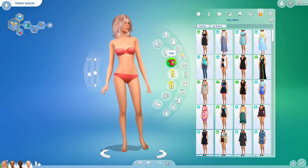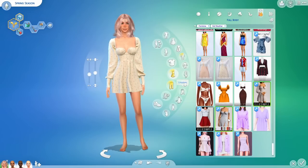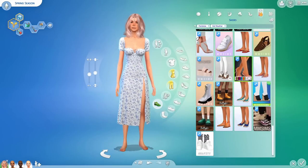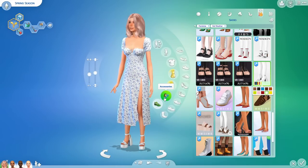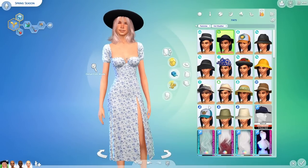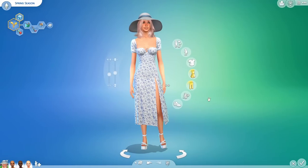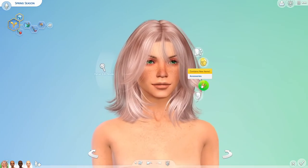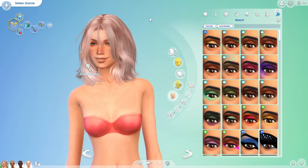For the hot weather outfit, I have so many options. I'm going with this full body one since I didn't use it for everyday — I really like the original swatch. Some chunky white heels, nails, and maybe a summer hat. This one from Seasons looks really good actually, and this swatch looks a lot better.